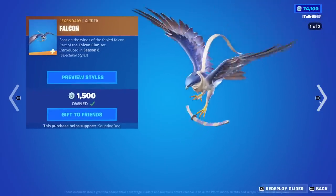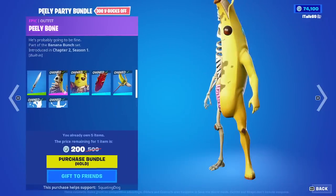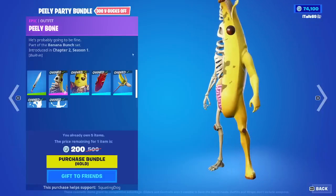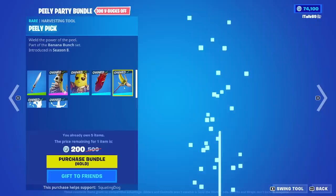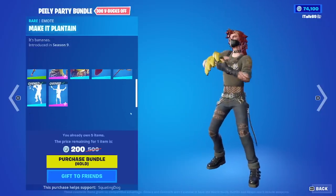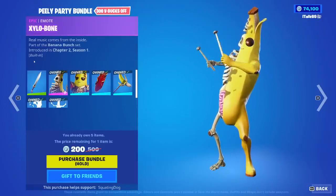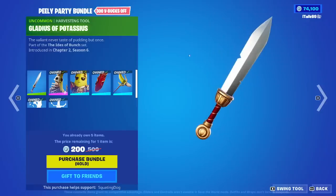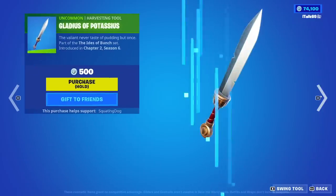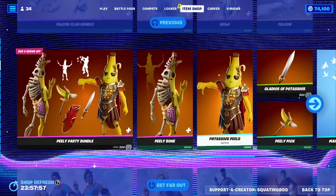The bundles are back here. You can buy everything separate if you would like to. Moving on from that, we have the Peely Party Bundle — so this is a brand new bundle. Peely Bone — I don't like that skin at all. Potassius Peels is back. Peely Pick, Make It Plantain Emote, and the Xylabone Built-in Emote. What a weird bundle. 200 just for this because I already owned everything else. It's interesting, but I don't know if I really necessarily want to buy it, so I'm going to skip out on that.